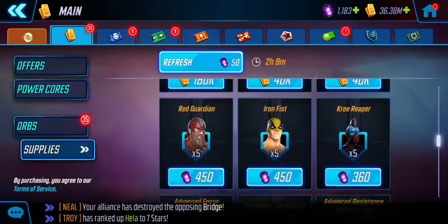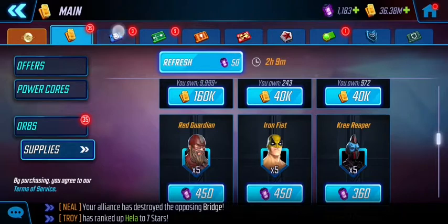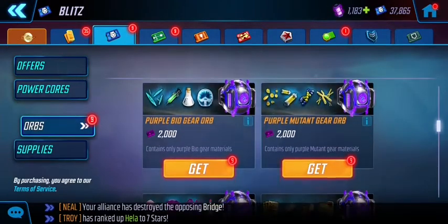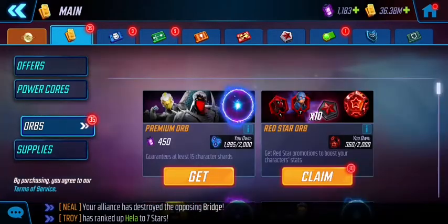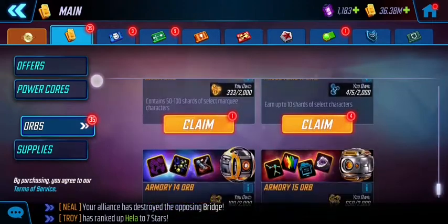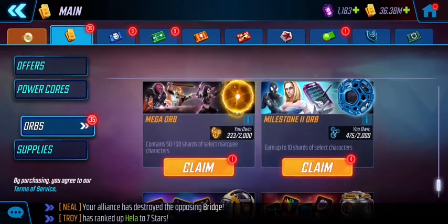I can get Red Guardian for 450 credits but because it's not really a character I'm too focused on, I won't get him. Just be wise with how you spend your power cores — they're not hard to come by but they're not exactly easy either.